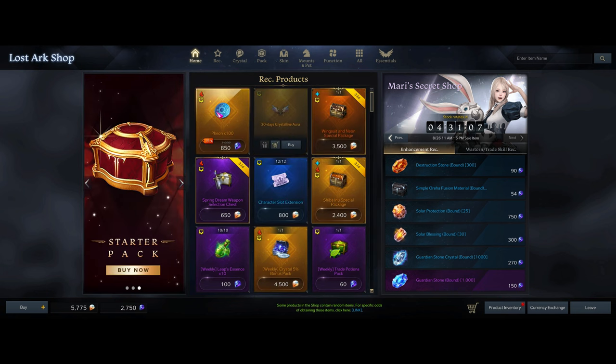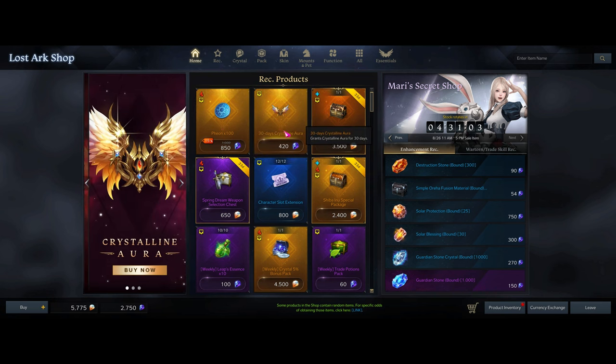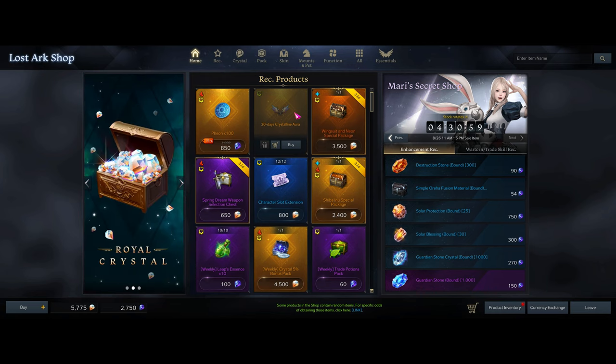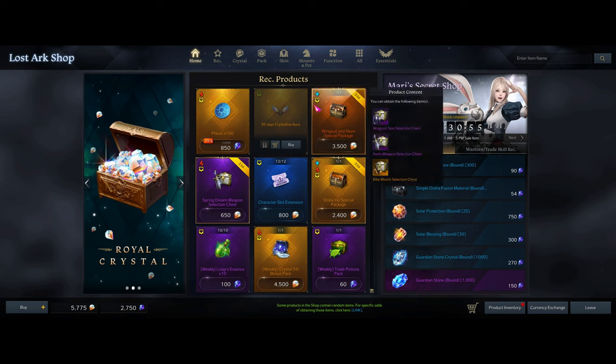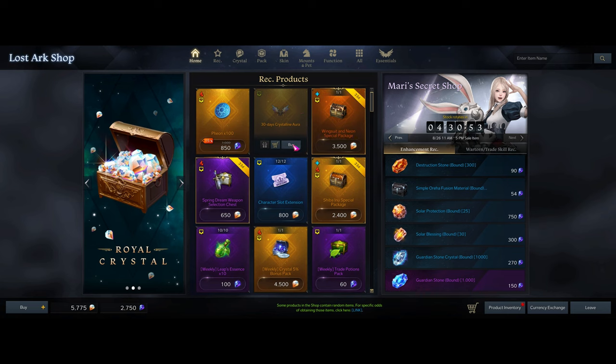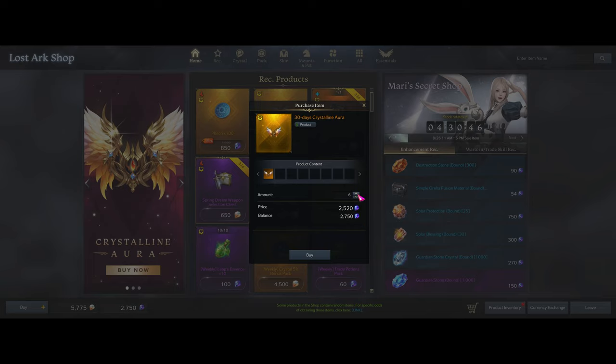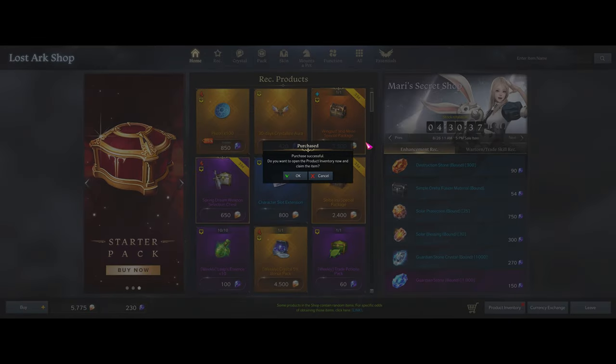Do not buy the Peons — I've been needing Peons — but we gotta buy the Crystal Aura. The Crystal Aura is account-wide, not server or region-wide, whereas everything else is probably just server-wide. So let's buy this. The idea is to buy 6 of these. You want to do this ASAP in case they patch it, so we could be potentially against the clock here.